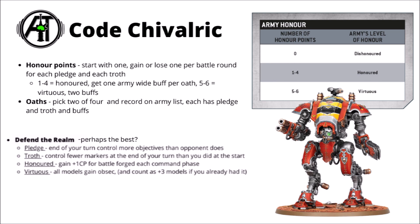For the honour points, your army naturally starts at one honour point, and then you gain and lose them based on the pledges and troughs of the oaths you've picked. If you've got one to four honour points then you're Honoured and you get one buff per oath that you've picked. If you're on five or six then you get Virtuous and that unlocks a second buff for each of the oaths. In general it's really not too hard to avoid dropping down to zero and becoming Dishonoured.